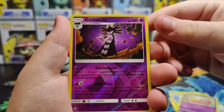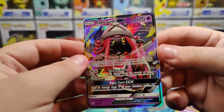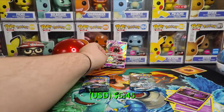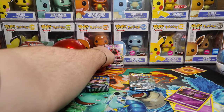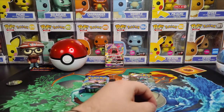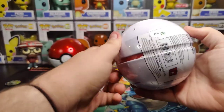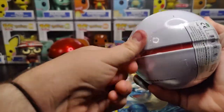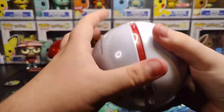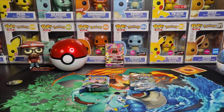And on the very end, we are starting off with a Tapu Lele GX. That's pretty cool. Last time I opened up the Guardians Rising packs, Tapu Lele GX being a regular GX was actually the most expensive out of all of them, which was kind of surprising. Tapu Lele was worth like $15 to $20 or something like that when all the rest of them, even their full art counterparts, were worth less. I guess Tapu Lele was just harder to get.